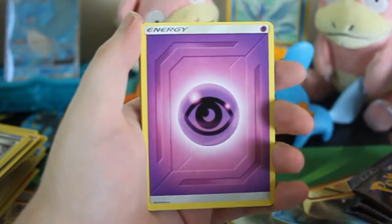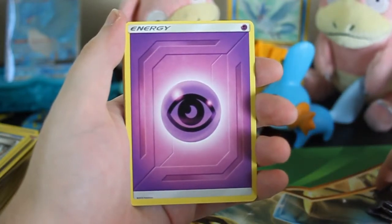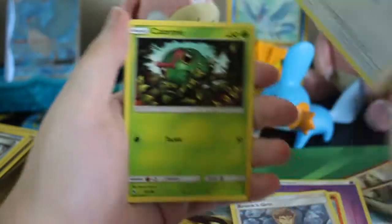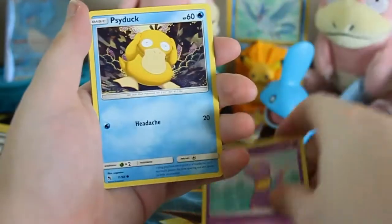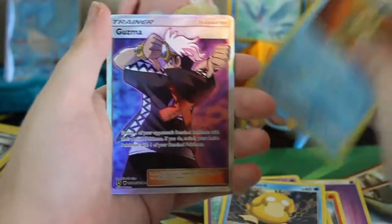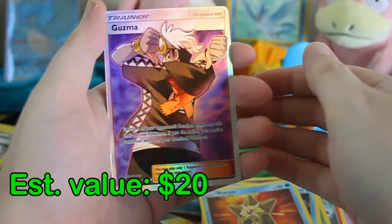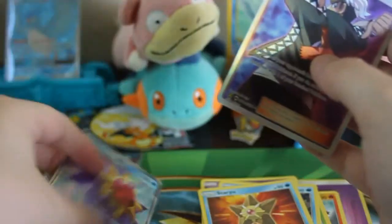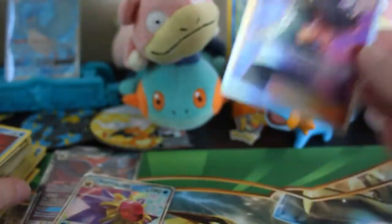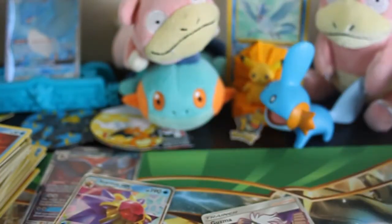Let's get into some Hidden Fates — finally! I've been holding onto these for at least a day now. Charmeleon, Brokesquirt, Farfetch'd, Caterpie, Paras, Ekans, Psyduck, Staryu. Oh my God — yes! Full Art Guzma and a Starmie GX! Not too bad. Holy hell — that is a mega fine pull by me.